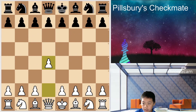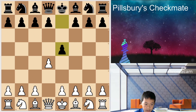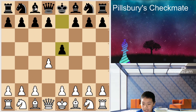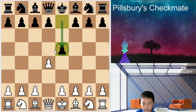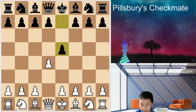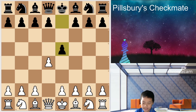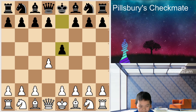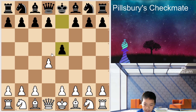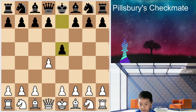So it starts with D4 and E5. It's called the England Gambit Trap, and this is the gambit. So normally you should take. If you really don't want to take you can maybe play D5 or something, but I don't think you should play anything other than D takes E5.